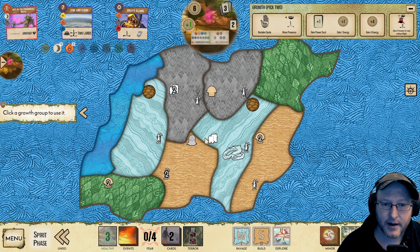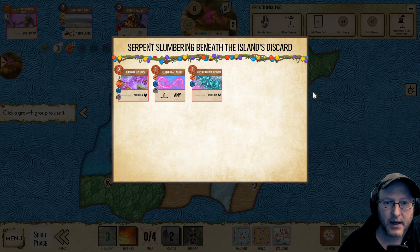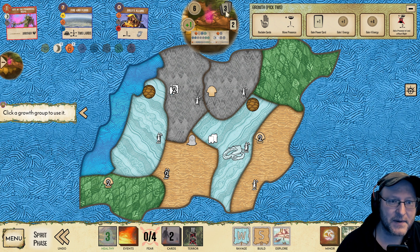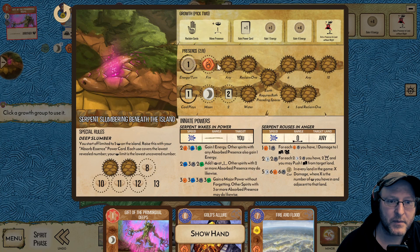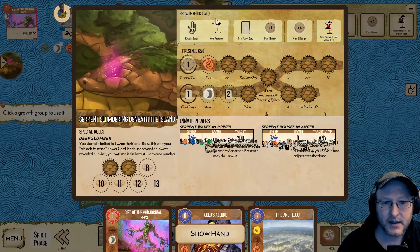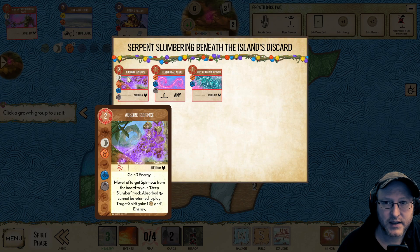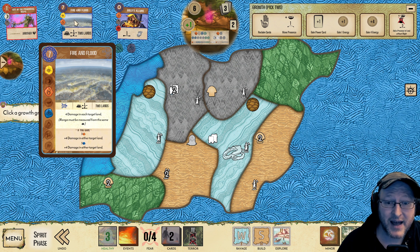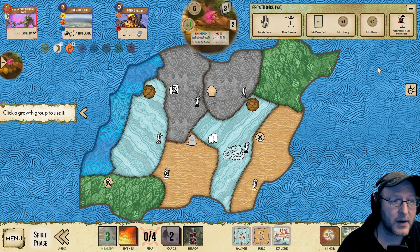We can place a presence in here for future luring, and then we can use that for the Aegis for these ravages. I still think we want more presence on the island. Interestingly, Aegis is our only defend card. We're going to gain an any element, which opens up some possibility of maybe getting these abilities. And if we absorb essence another time, we might be able to think about using Fire and Flood next turn — yeah, if we're lucky that might put us very close to ending the game.